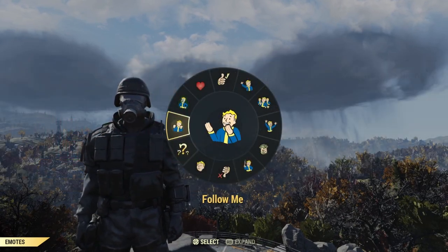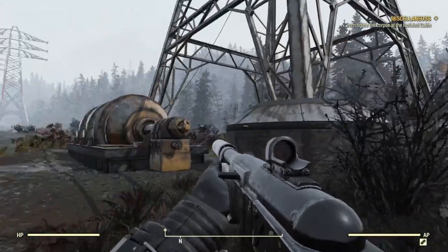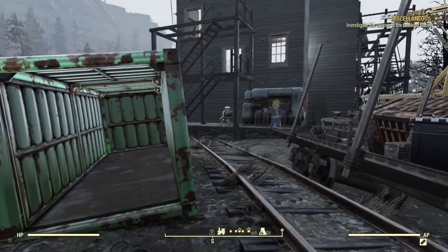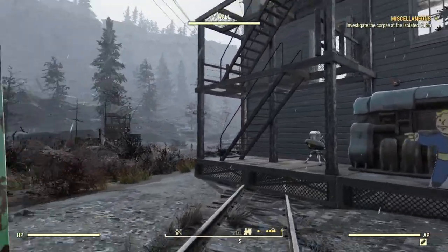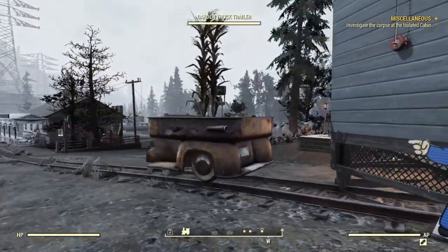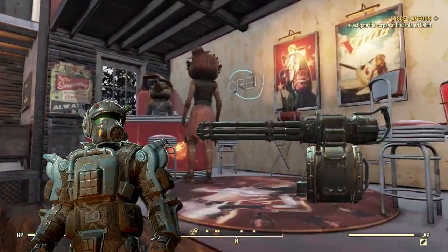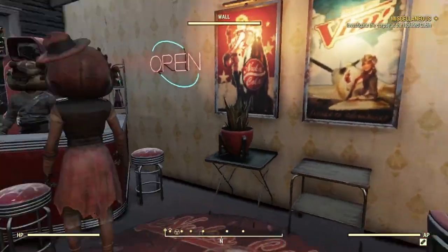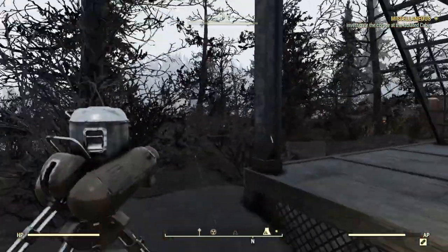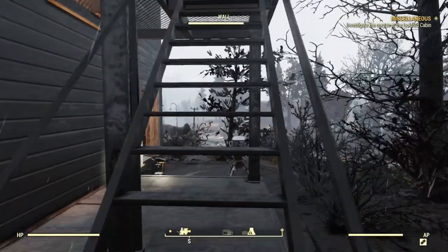Now if you don't know what legendary script is, legendary script is probably the second most important currency in Fallout 76, right behind gold bullion. It is used to basically buy randomized legendary items or legendary modules, which are also randomized. It's outstanding if you want to craft your own legendary items or if you just want a specific legendary item, whether it be armor or an actual gun. So let's talk about the ways to farm legendary scripts.